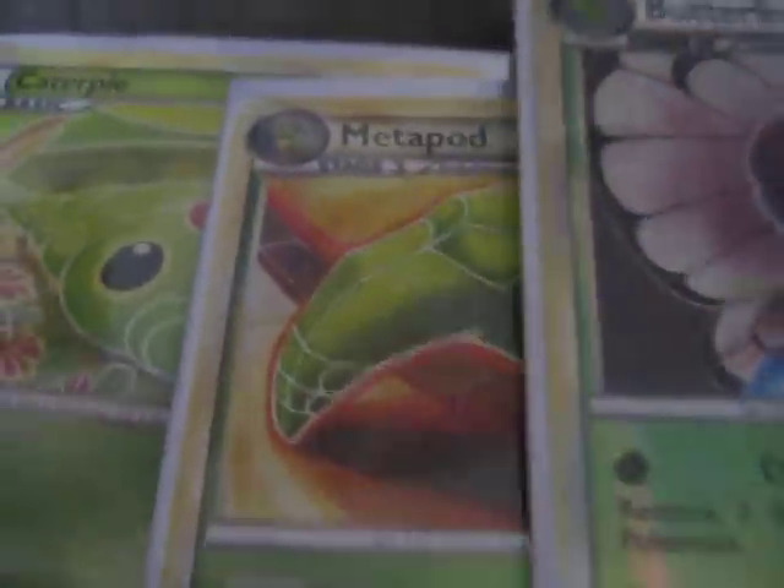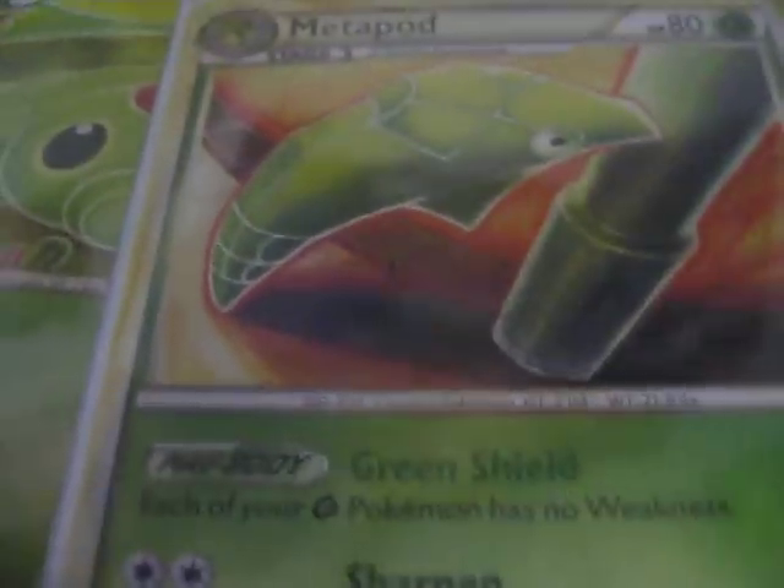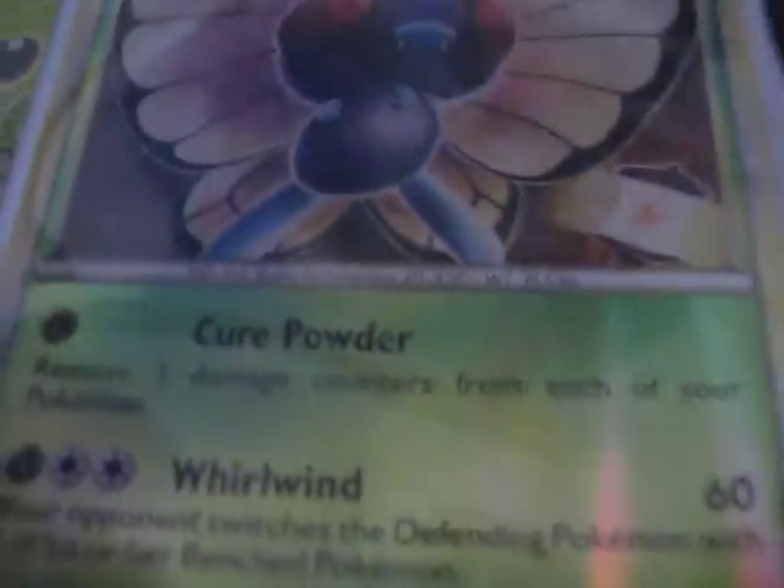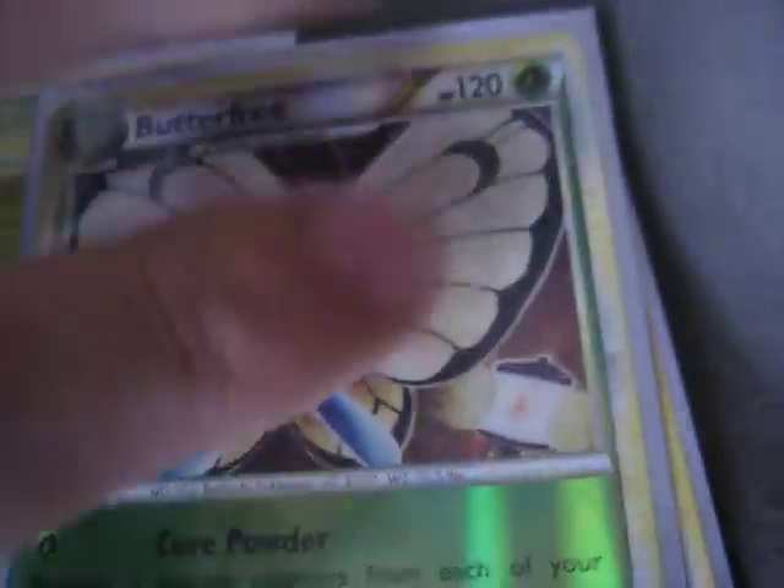Then I have a Caterpie, Metapod, and Butterfree line. Caterpie isn't great, but hopefully I can evolve it fast. I really like Metapod's Poké-Body — each of my Grass Pokémon have no weakness. And then Butterfree — I like Cure Powder, which can move three damage counters from each of my Pokémon. I think that'll be useful.